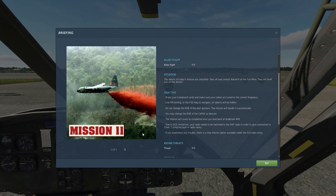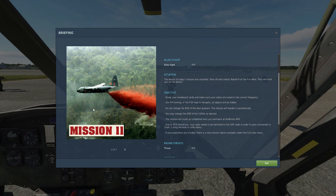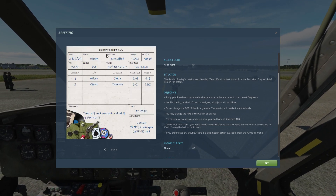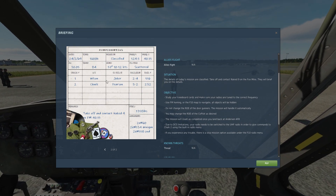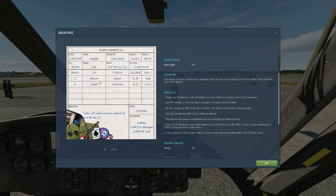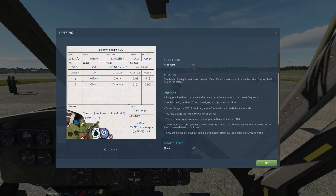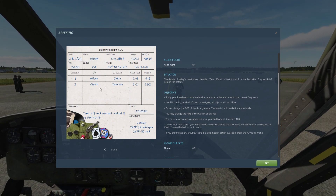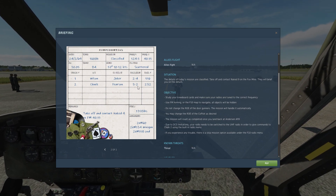Today we're going to fly a secret mission. I have a hunch what it's all about based on the picture. We have the briefing here — we are number one. Our name is Jack Wilson, our co-pilot is Joker. We're Gambler 2-4, and our wingman is Chuck and Pearson in Gambler 3-2.